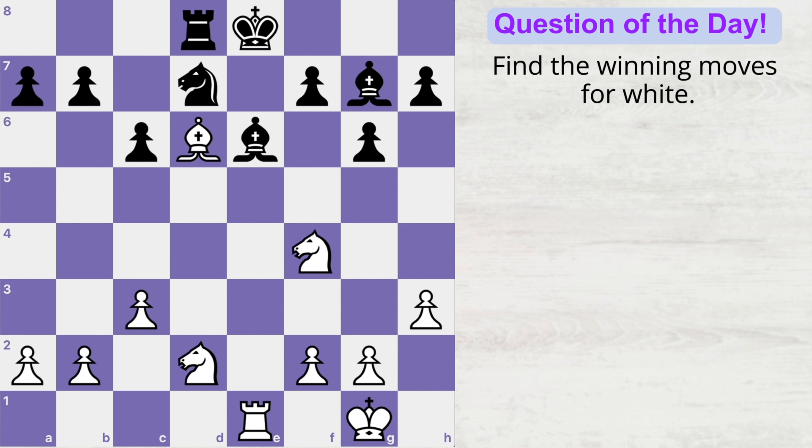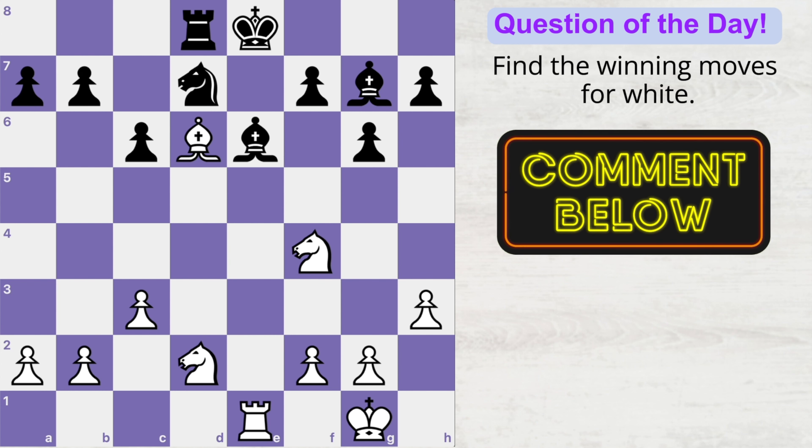The material is equal on the board, but white can win material if he is able to find the right series of moves. Can you find the winning moves for white? Let me know your answers in the comments box and I will see you in the next video.